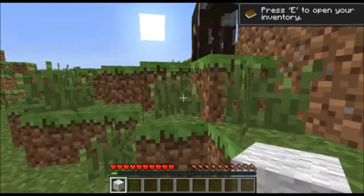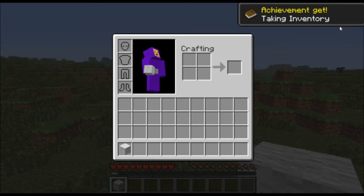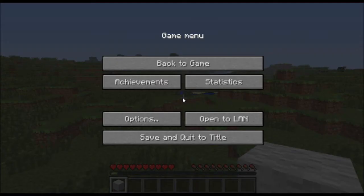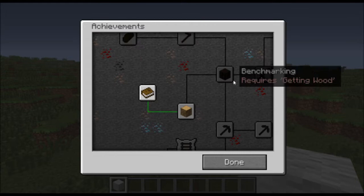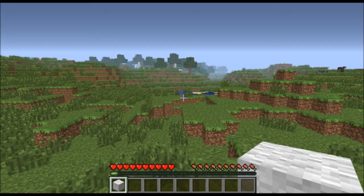Taking inventory — achieved! That was the first achievement. The second achievement is going to be getting wood, then we're gonna make a workbench and make some tools like the pickaxe, the hoe, and sword. That's what we're gonna do first.